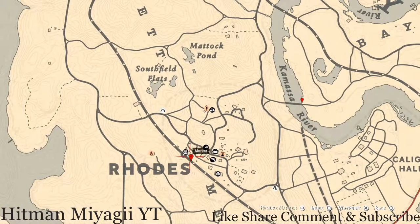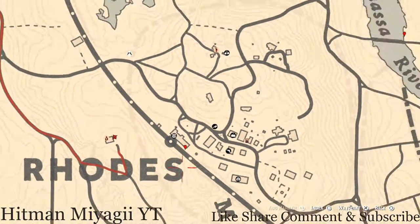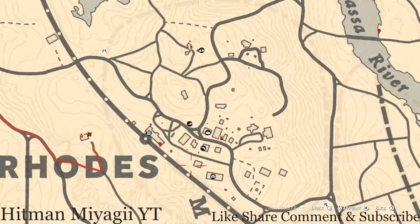Let's go up to the Rose area. Before we get to the last marker, right outside of Anthony Foreman's house there's an outhouse — stand in front of it, pull out your metal detector, and you will hit on another random lost luxury.